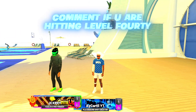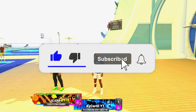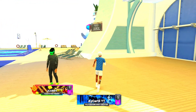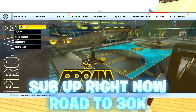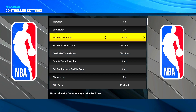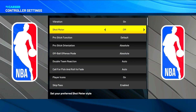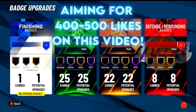Now let's get right into this video. I'm going to be telling you the badges you need to know, the best builds, everything to level up fast in this year's game. First thing I want to talk about is your build and your settings. Go to settings — this is something I go over every single video — make sure you have pro stick function on default, pro stick orientation absolute, shot meter off, and vibration on.